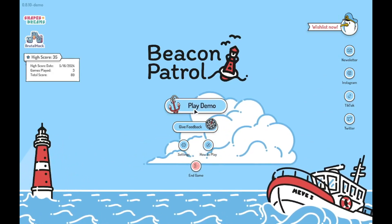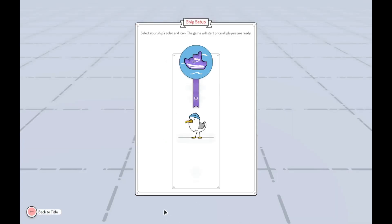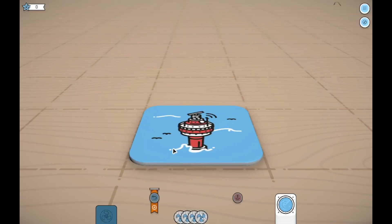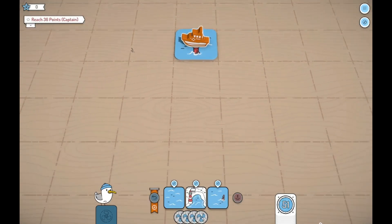Let's jump in. You can change your board — let's do random. You can change your ship color; I'll go with red. Here's all the colors by the way. We'll leave it on orange, and you can change your symbol — I'll go with the compass. You can change your rank once you've reached certain scores: Deckhand is basic, Sailor is when you reach 25, and Captain is when you reach 36. I only got 35 points — I missed it by one.